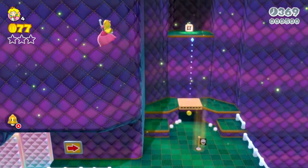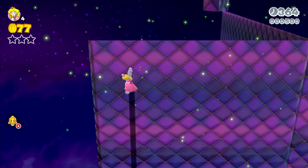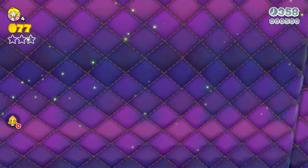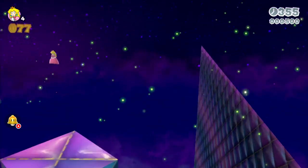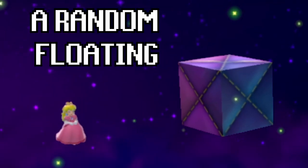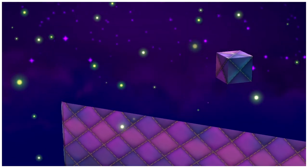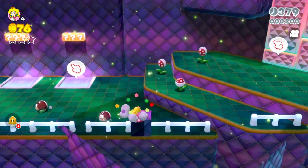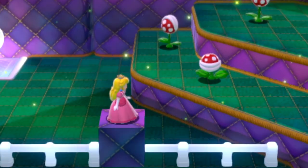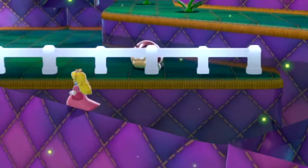At the level Puff Prod Peaks, there's something very interesting up here. If you jump up very high from right here where the green star is, there's normally an invisible ceiling that stops you from getting this high, but I removed the invisible ceiling so that we could get up here and see a random floating cube. I brought the cube down so that we could get a closer look at it, and the cube is actually solid. You can ground pound on it, you can bonk into it, you can even wall jump off of it, just like a regular object.